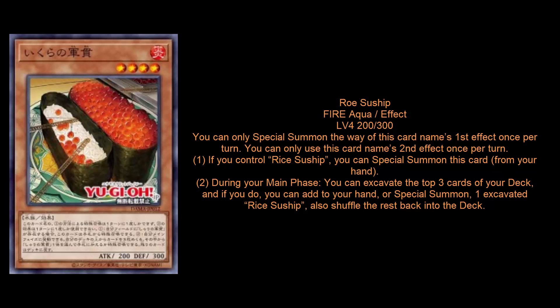The second effect says: during your main phase, you can excavate the top three cards of your deck, and if you do, you can either add to your hand or special summon a Rice Suship that was excavated among those cards, then put the rest back and shuffle. I like the first effect — archetypes that say when you control this monster, just special summon this guy, make it easy to get into your play. The second effect seemed kind of weird at first, but the field spell makes it so you can stack your deck, very similar to Adamancipator. So this card basically becomes a one-card Rank 4 XYZ.